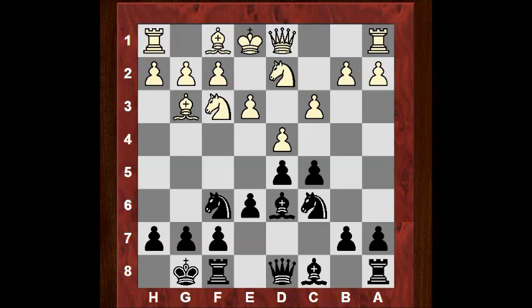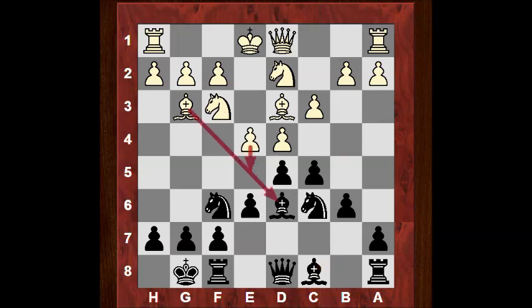Hikaru actually castled. That's actually more popular — just castle and leave that bishop alone. Bishop d3, b6 preparing to put the bishop on a more useful diagonal, and now maybe an interesting move by London System standards. Usually Ne5 is actually played here but we see the move e4. So white is changing the pawn structure, maybe making it a little bit less stable in some respects.